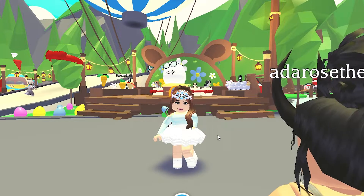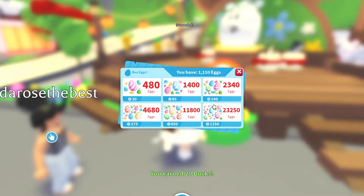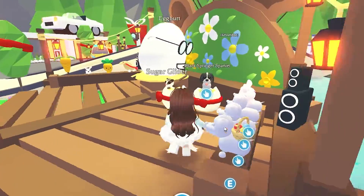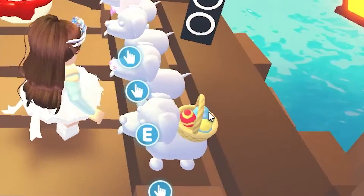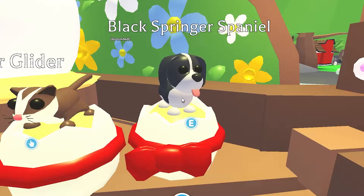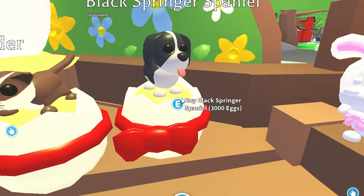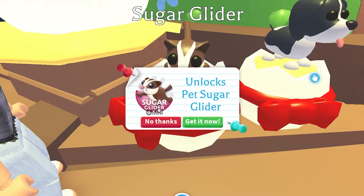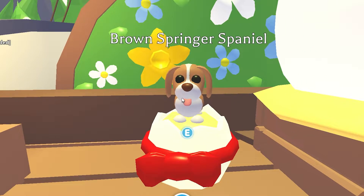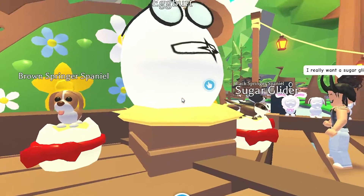Let's go up and see what's on the Easter stage — it's so cute. First off they have a little egg here so you can buy more eggs if you don't want to go search for them. There's an Easter basket for your pet, and then you have pets you can buy. There's the Black Springer Spaniel — this one is 3,000 eggs. The Sugar Glider you have to buy with Robux — it's 500 Robux. And the Brown Springer Spaniel is also 3,000 eggs, so you really gotta get collecting.